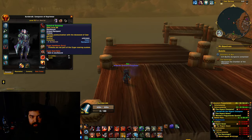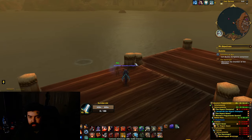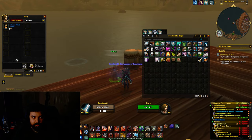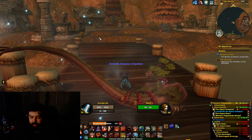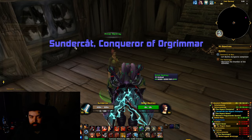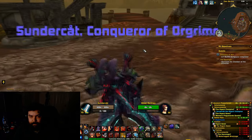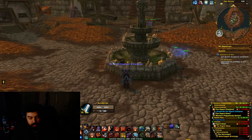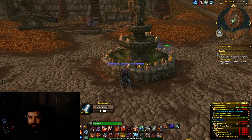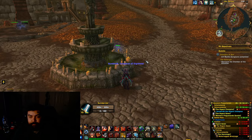Now you're gonna want to have the Spectral Essence equipped — it's a trinket. Go back to just outside of Scholomance and buy a tobacco-filled candle. Then there are a couple other things we have to do. We actually have to buy a candle from this guy. Also, right outside, get this bucket of water. It says: far too viscous to evaporate.